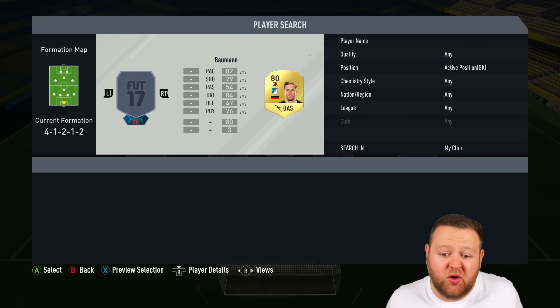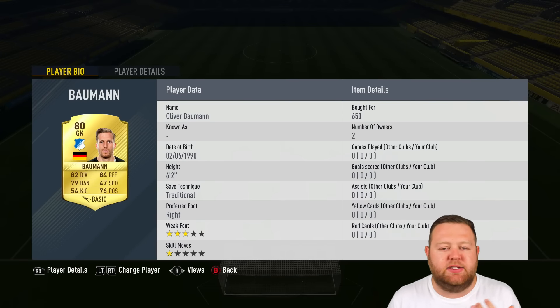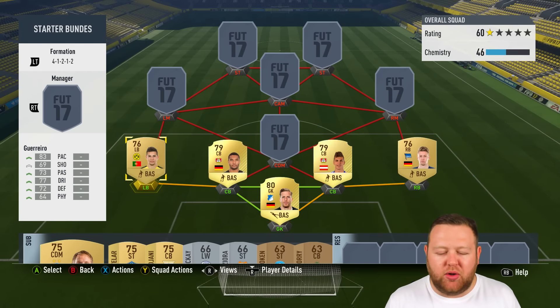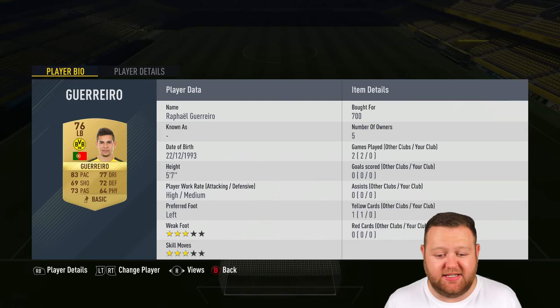Getting into the squad, we're going to start with a goalkeeper, and I've gone with this guy right here. His name is Oliver Baumann. He's an 80-rated rare goalkeeper, and I got him for 650 coins, which I think is the minimum I could have possibly paid. He was an average shot stopper, I have to say. I'm sure there are much better options in the Bundesliga, but we're working on a budget here — it's the start of the game, for Christ's sake.